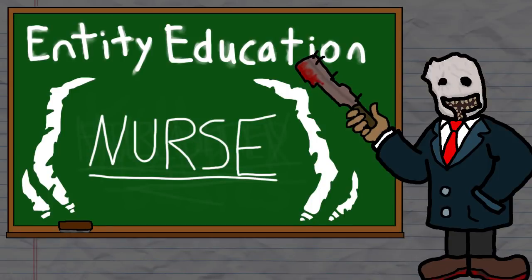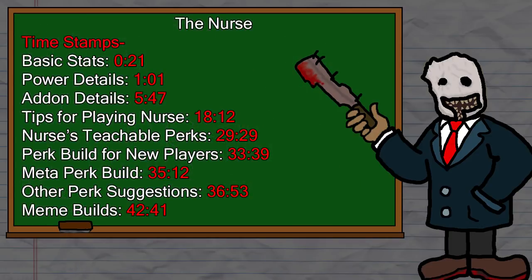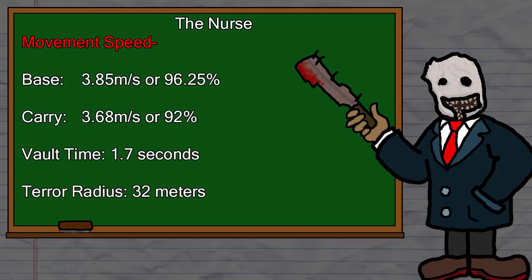Hello everyone, Interact here back again with another Entity Education video. In this episode, we'll be covering the best killer in the game hands down, Sally Smithson, probably better known as The Nurse. As always, I'll have some timestamps up on the screen right now and down in the description if you feel like skipping around the video or just want to see certain parts of it. Now let's get started with The Nurse's base stats, where she already begins to differ a little bit from the original trio of killers.